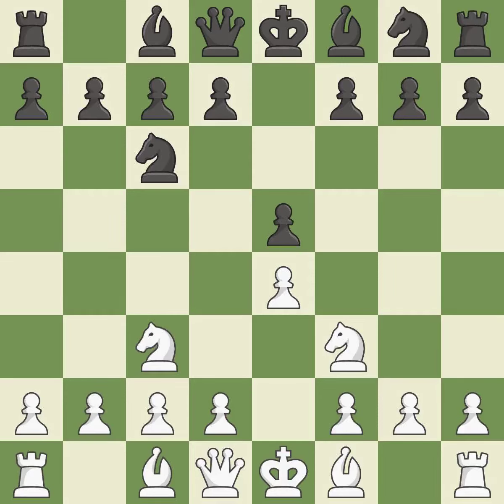The Three Knights Opening begins with Nc3, which controls the d5 square and supports the e4 pawn. Nf6 develops the knight, attacks the e4 pawn, and controls the d5 square.